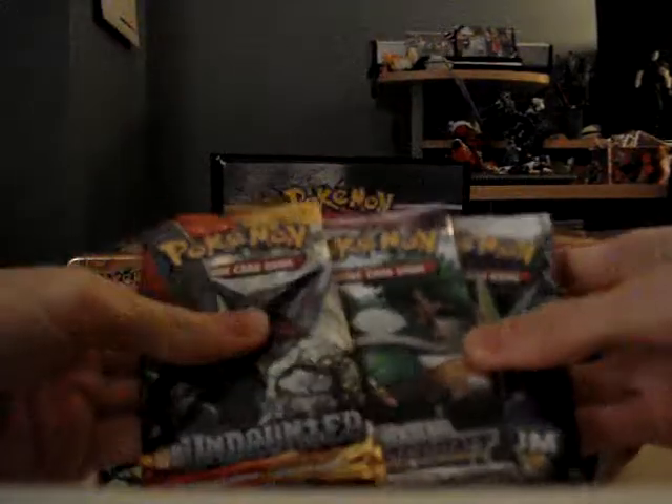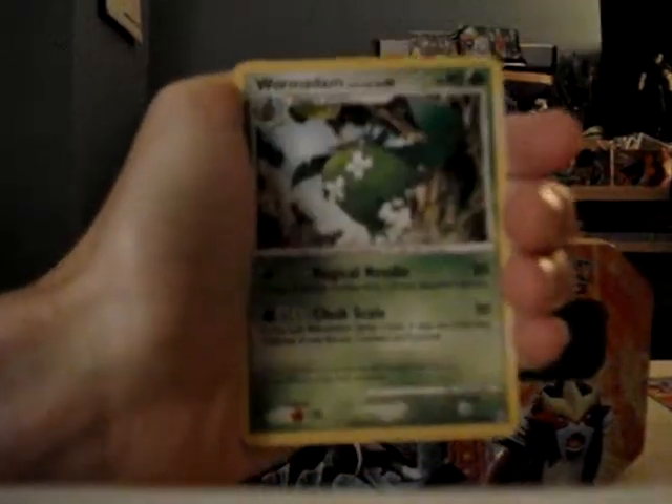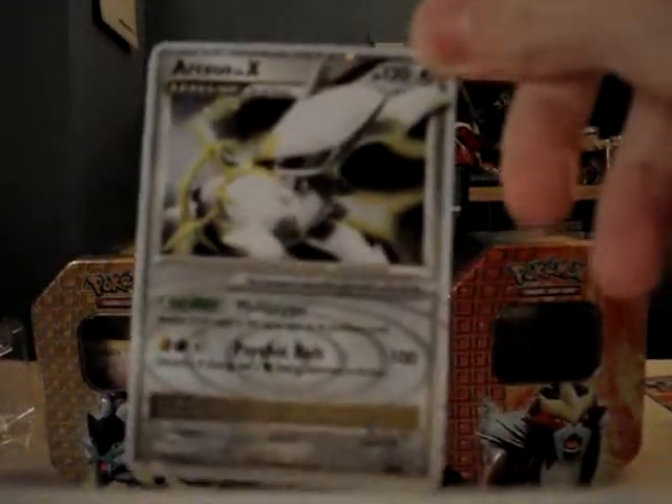Now the packs - I'll open Arceus first since I have a ton of cards from it. I only need shiny Shaymin, shiny Ponyta, and Salamence Level X from this one. Cards: Nosepass, Electric, Charmander, Rattata, Wormadam Trash Cloak, Professor Oak's Visit, Wormadam Plant Cloak, Luxio, Nosepass. Oh my gosh - I have this already! No, no, no!